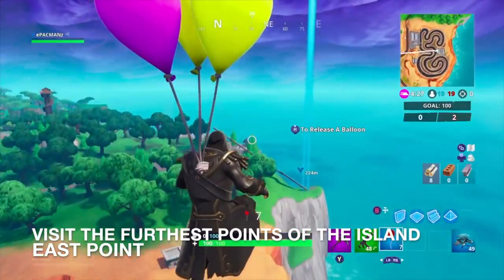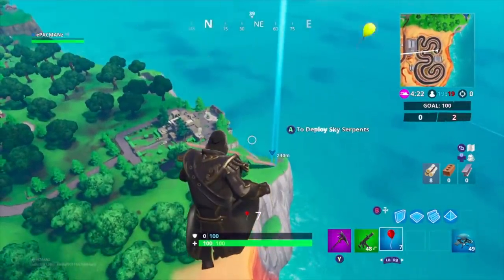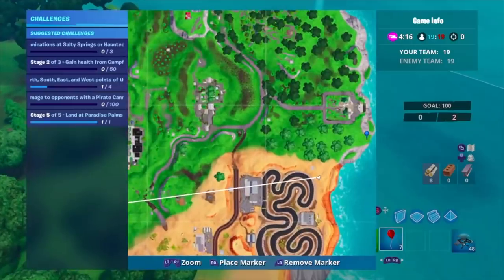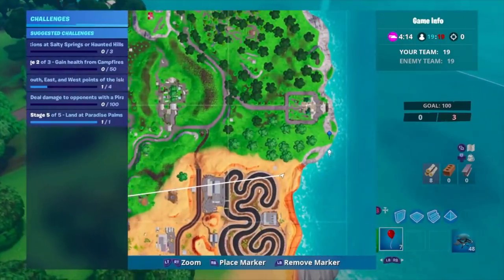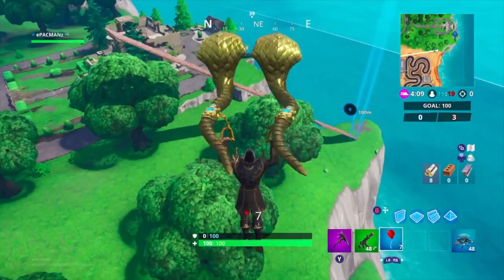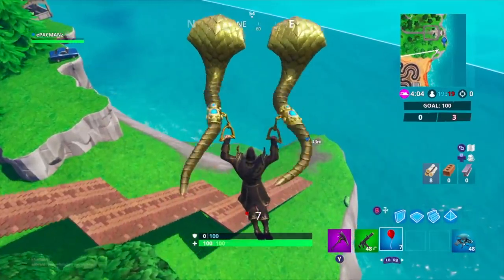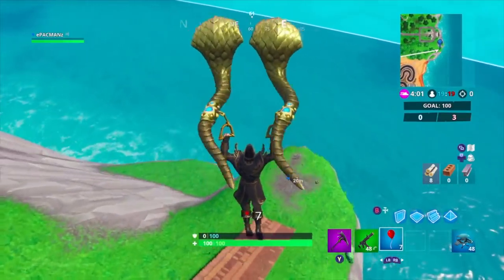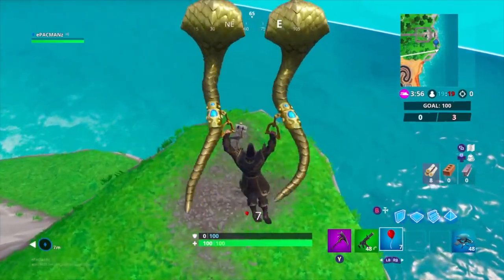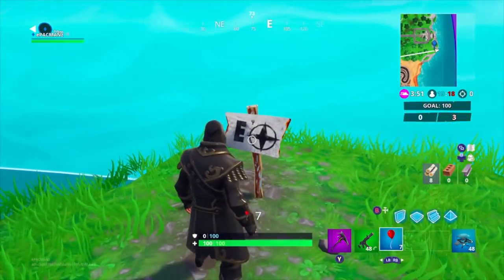Now I'm going to show you guys the most eastern part of the map. On the map it's going to look like all the way at this point right there where I'm circling. You can see the sign as I'm getting closer. We already got it — I didn't even have to land. Just in case you want to see the most eastern part — check. So you got western and eastern.